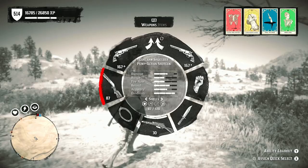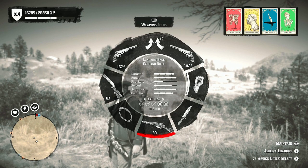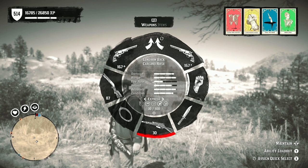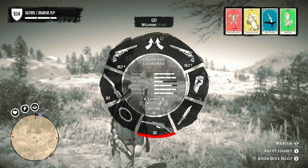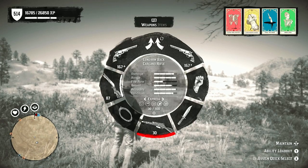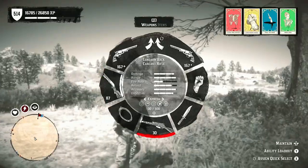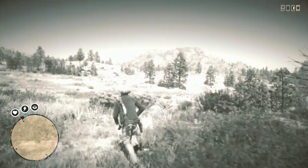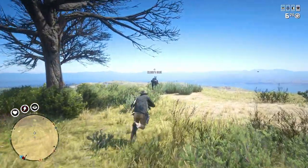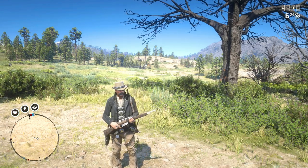Another big tip is weapon placement. I always keep my Carcano on the bottom of the weapon wheel and my shotgun to the left — it doesn't matter which spots you pick, just keep your weapons in the same spots every time. It's all muscle memory so when you're in a fight you never have to think about where your weapon is — you just get to it quickly.